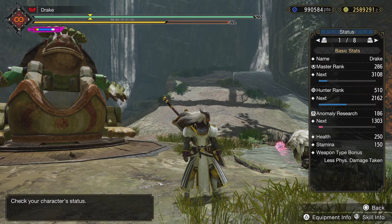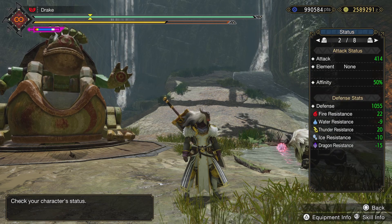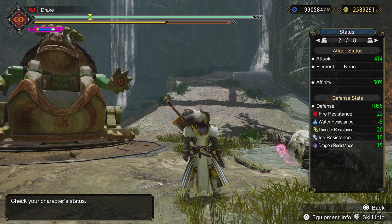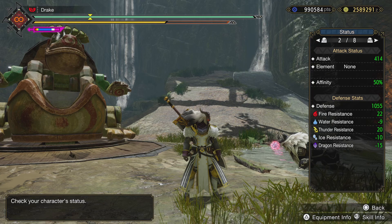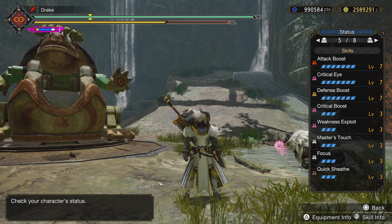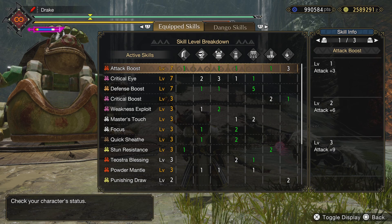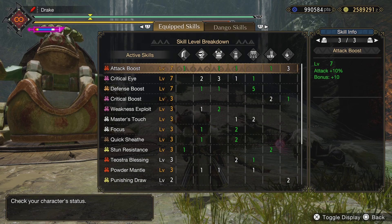You can go over the specs quick. As you can see, it's 414 — when you go in the training area it maxes you out on your attack, so it's a little higher. It's 414 attack, 50% affinity, 1055 defense, which is all really good. Here's where it really gets good. I'm going to skill info. You've got a level 7 attack boost, which is 10% attack plus 10% bonus.